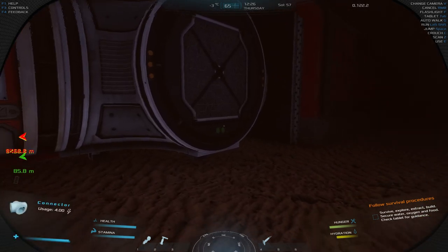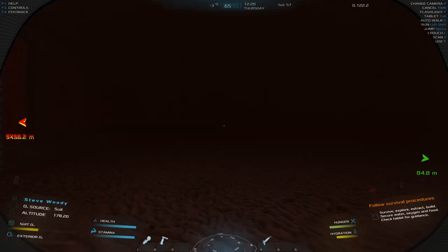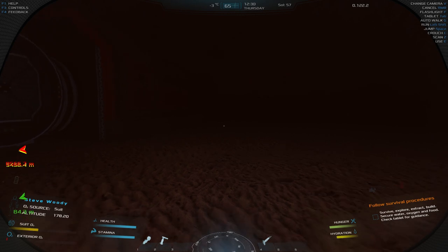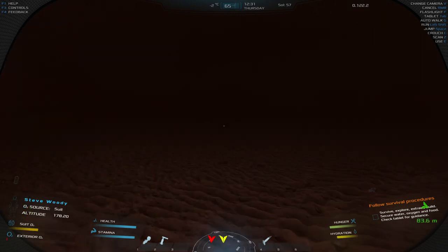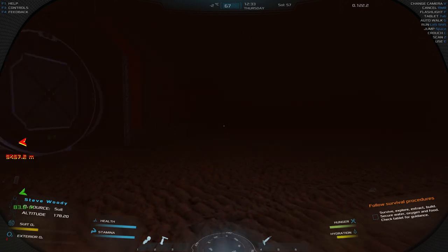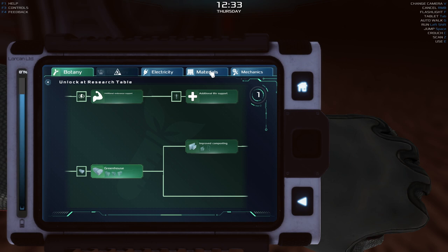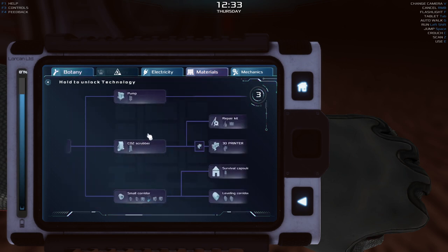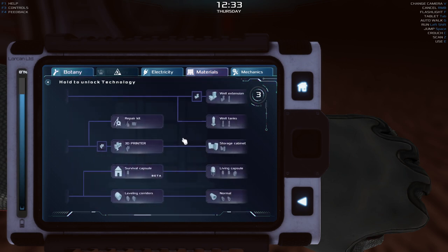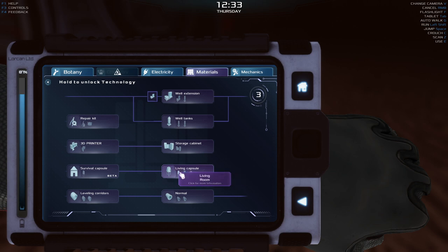What we're going to do today is talk about what we're going to build. We're going to build a living room and a bathroom - something to make life a little bit more comfortable and get us out of this sandstorm. To do that, we need to go to the tech tree and look at materials. You need to have unlocked the Living Capsule, which comes after the survival capsule. This is a single capsule adapter - this is the bathroom and the living room.